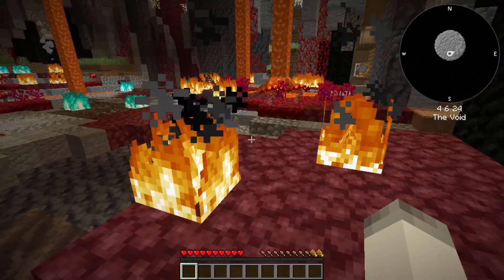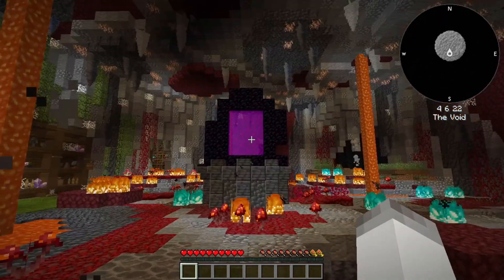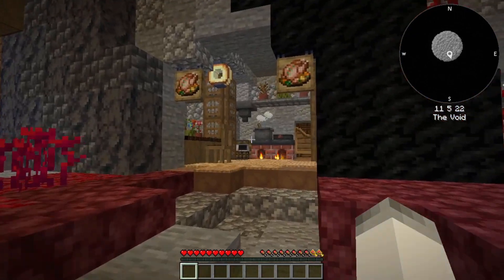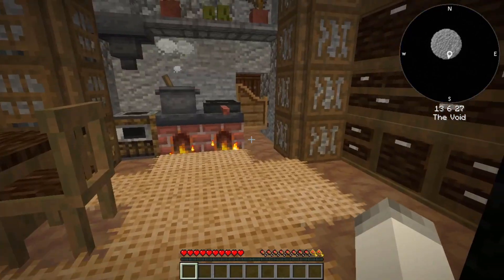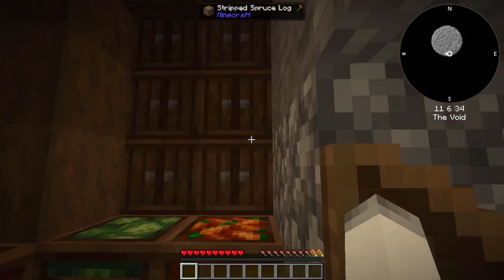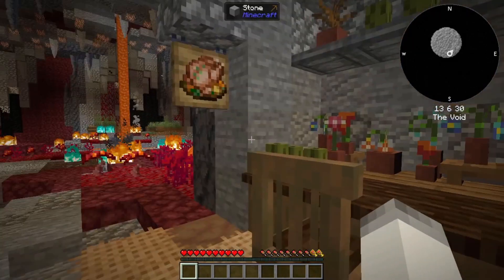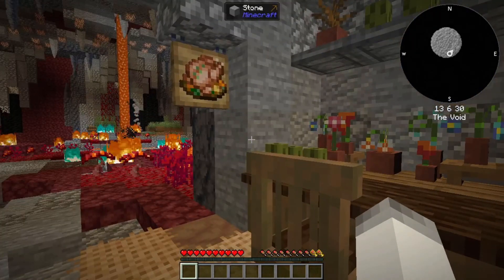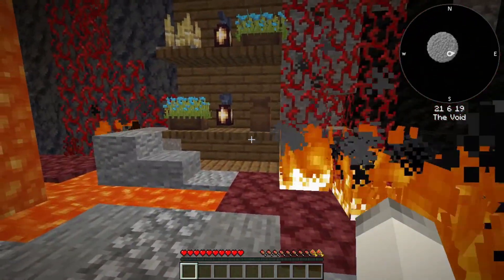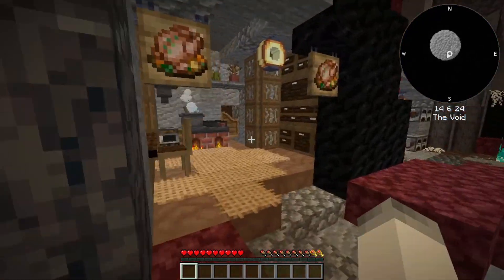So this is the starting area — it is really pretty. We go through the portal to get to actual Stoneblock, but I think we can walk around here a little bit and talk about things. We can't break anything here; we're basically in adventure mode. There are a lot of new mods in this. Some of them I've played around with in other mod packs. I see Farmer's Delight.